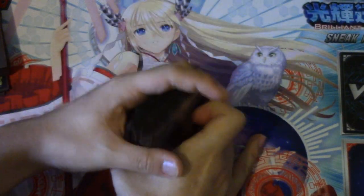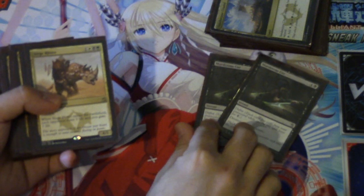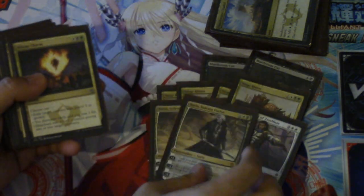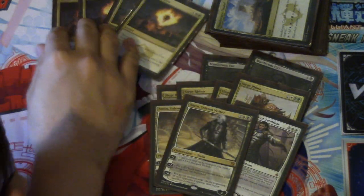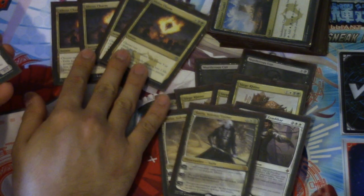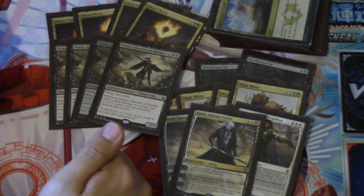It is Abzan aggro, but the land fixing is extremely relevant for this type of deck. You have two Murderous Cuts — very good card in the deck — four Rhinos, two Gideons, two Sorins. Abzan Charm is actually one of the better cards in this format; it does remove creatures that you have problems with. Four Drainpipe Vermin, a Muck Off.